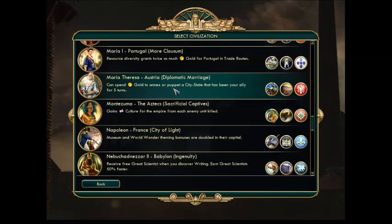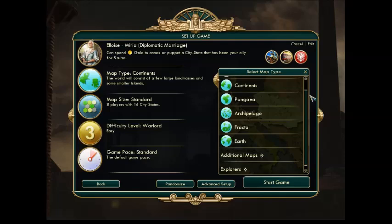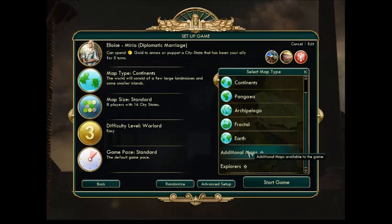Your map type is something else that you can pick. You can go with Random — by the way, random can get really random, it makes no sense. Continents is what I prefer, because you have these really big large masses of land and smaller islands. Pangaea is one great big landmass — great if you want to have everybody trying to kill you at the very beginning of the game. There's also Archipelago, which is lots of islands, and Fractal, which is always weird, or if you want to actually use Earth. We're going to go with Continents — something nice and simple.